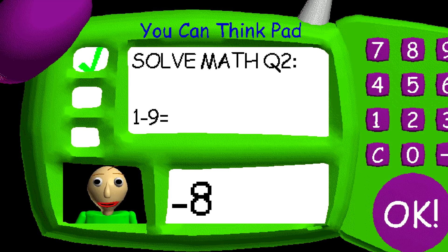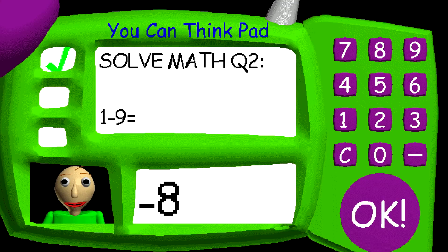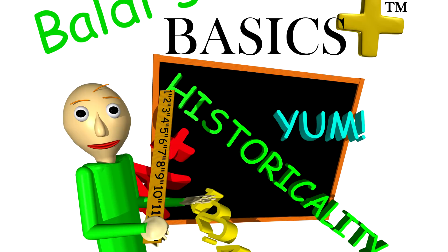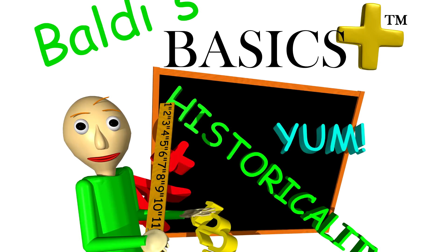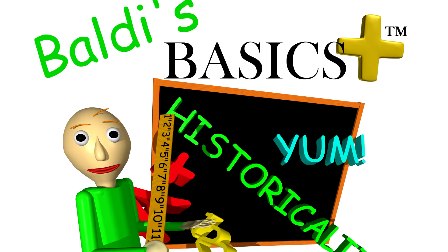Additional Subjects, Baldi's Basics. In Baldi's Basics, every classroom question is math-related, but that wasn't the original intention. The developer actually wanted to include a different subject for every classroom, including science, spelling, geology, English, history, math, and geography. However, he realized that subjects like history and spelling might alienate players outside the USA. So in the original version there's only math. There is an unused voice clip from Baldi relating to the spelling subject, and through hacking a bunch of unused assignments for every subject were found, each represented by a different colored notebook.